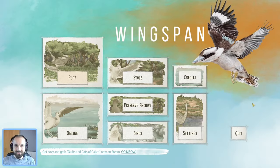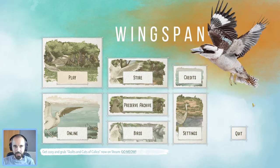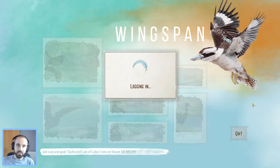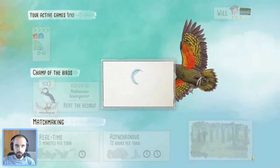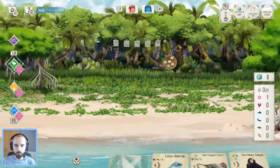Hello and welcome to Winging It. We're back again with another tournament game, this one from the Elegant Sunbird Scuffle. We have an Oceania game coming up here and we are going first, so we'll jump in and see what we've got to work with.